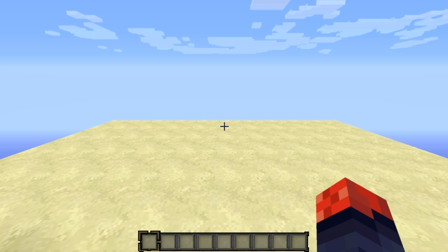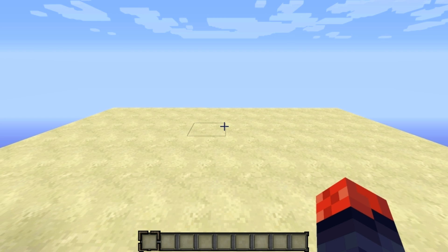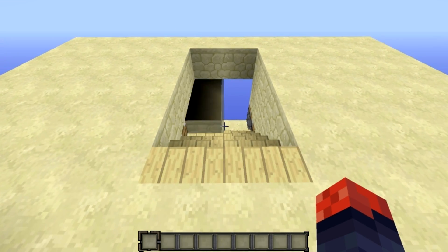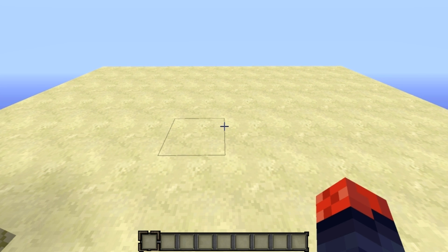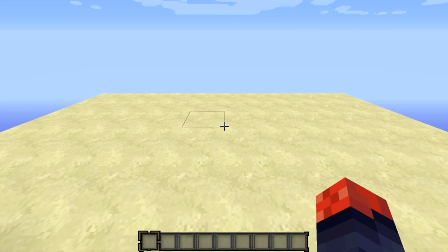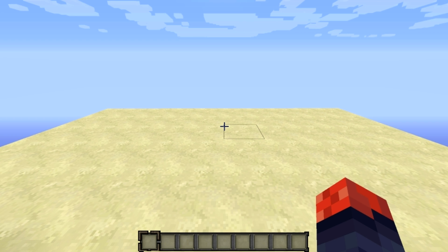Hey guys, this is Pearl Dragon Nuke with another video. Today's video is a tutorial for the 10x6x4 2-wide hidden staircase I uploaded a couple of days ago. You flip this lever and the 2-wide hidden staircase will open up, then flip the lever again and it'll close. The only changes I've made is I've sped up the closing animation, but I'll show you how to make it prettier if you want.